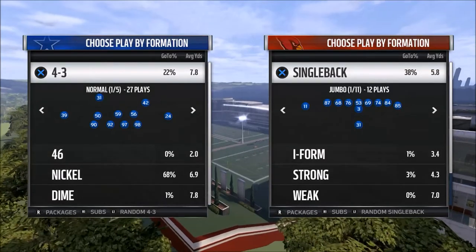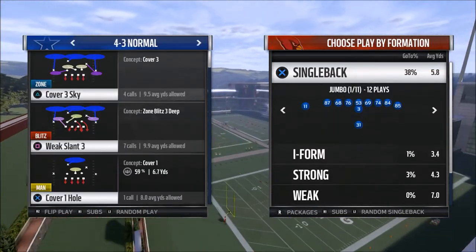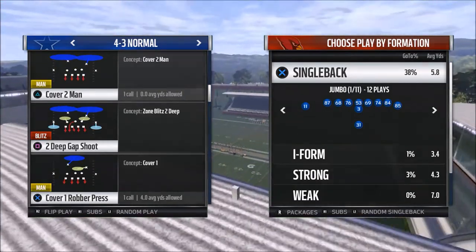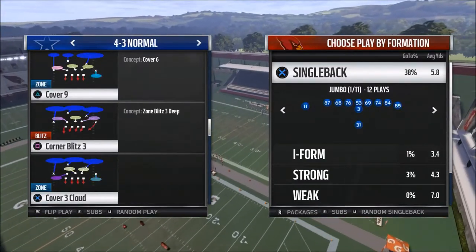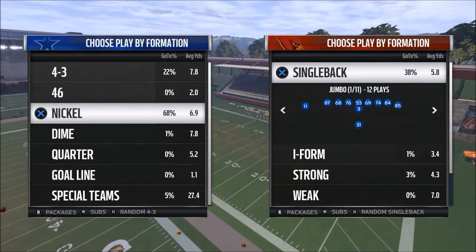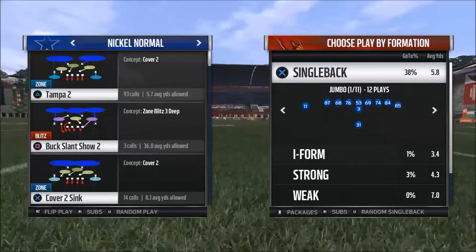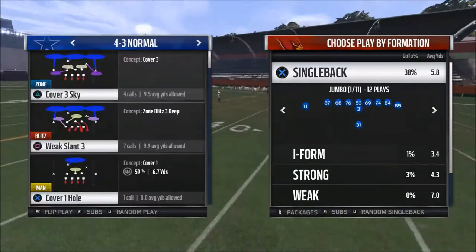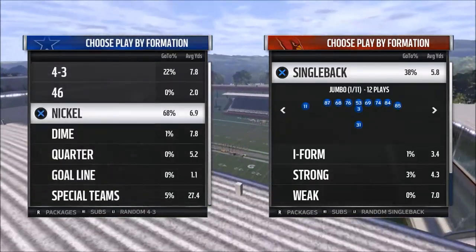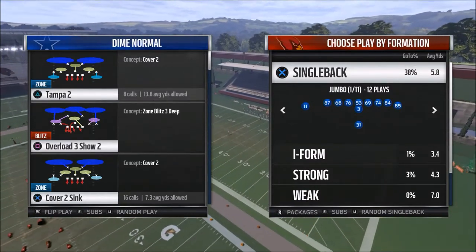If you go through the four-three, you'll see that we have cover three sky, weak slant three, and you just kind of look at the plays. You have cover two coverages, cover three, cover one, cover four, cover two, the corner blitz, cover nine, all these different coverages. Now if I went to the nickel formation, you'll see I have Tampa two, I have buck slant show three, which is very similar. Buck slant show three is pretty much the same exact defense if you flip weak slant three. And the same can be said for the dime — the overload three show two is very similar to the weak slant three.